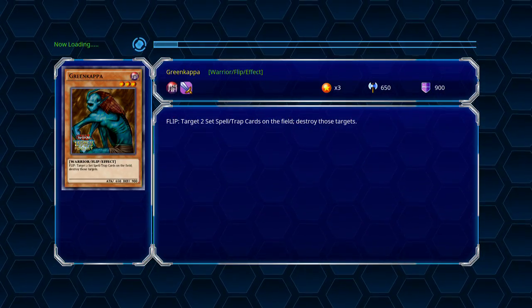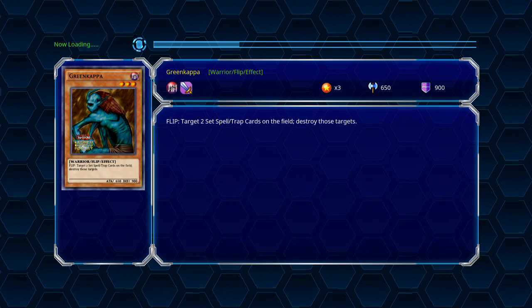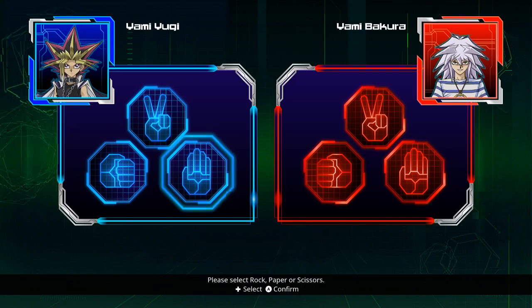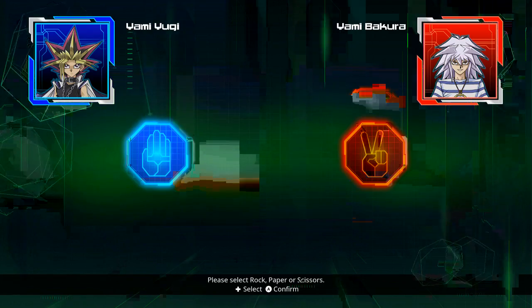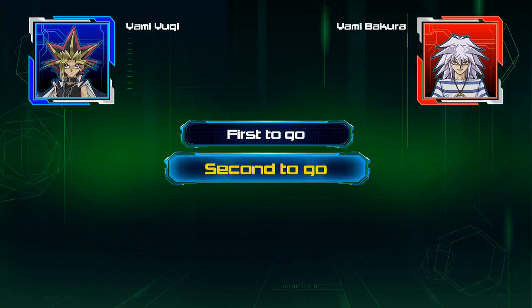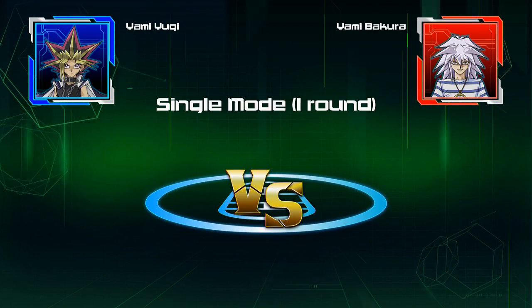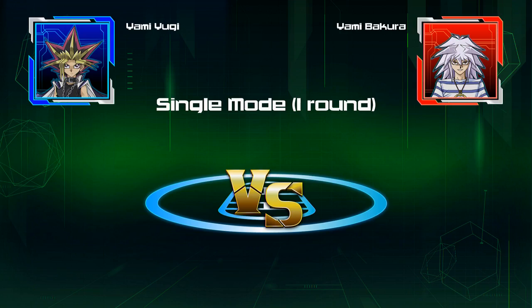He didn't even play Destiny Board, so that's a horrible tip — that's not why I lost. Alright, story deck. These Yugi story decks are kind of rough because they're really focused on Dark Magician and Dark Magician Girl, and they don't give you a lot of room to play much else. I think I'm going second this time.